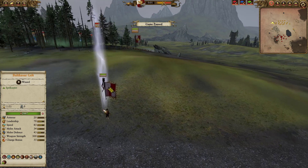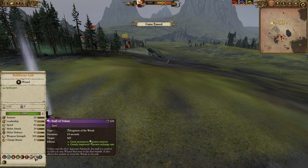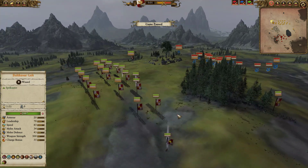We also have Evasion — honestly a bad choice, I shouldn't have bothered with it, I forgot to take it off. Arcane Conduit and Saphery, so we can spam magic all day.